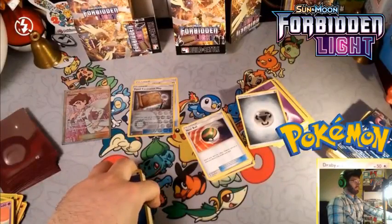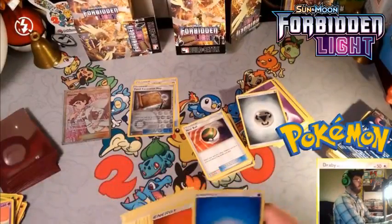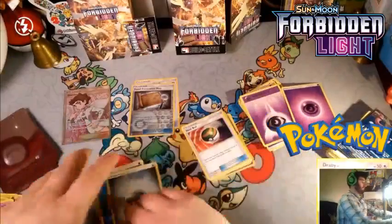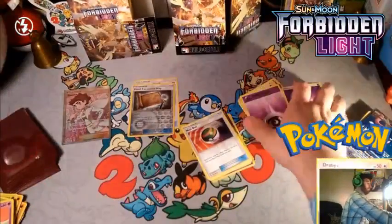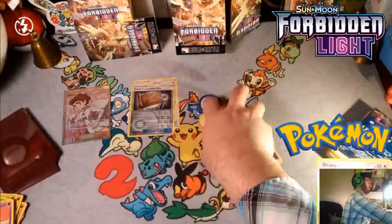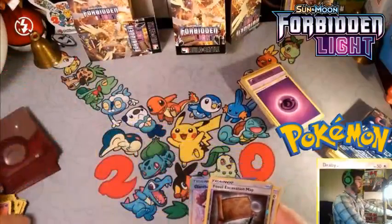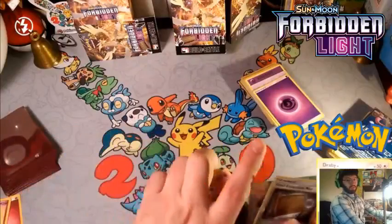We'll make that last slot another Metal energy so we definitely don't miss the Metal attachment on Necrozma — although with 40 cards, four Metal might be enough. Maybe one more Psychic instead. Either way, that's all she wrote — 40 cards confirmed. We'll get these sleeved up and set up for a match.